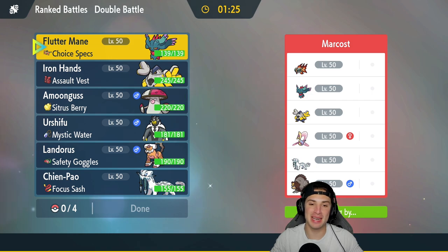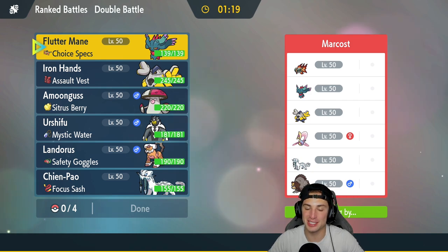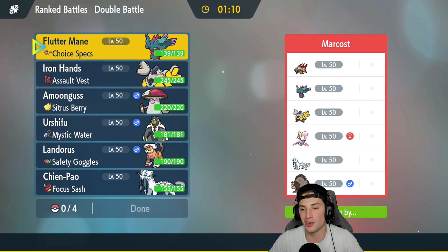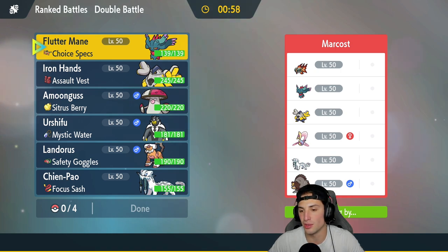Third and final match coming at you guys — finally we're not versed in the exact same team. We won match one, lost match two. I thought Iron Hands Wild Charge was going to KO Urshifu like it normally does but this Iron Hands isn't fully boosted on Attack. We're going up against a Fluttermane and Chi-Yu team in match three, alongside two Trick Room Pokemon — Ursaluna and Cresselia — plus Iron Hands and Chien-Pao.